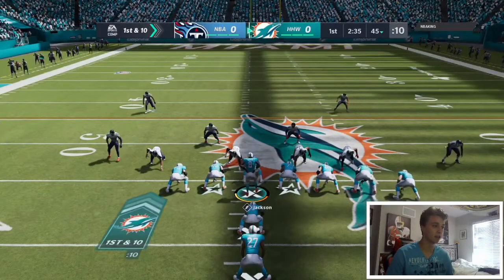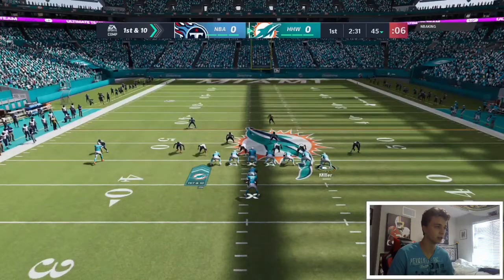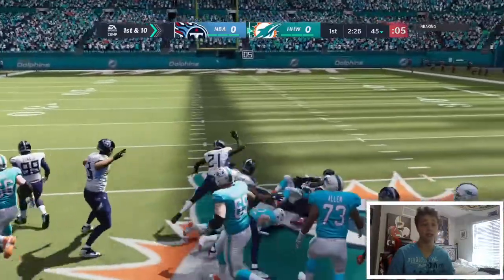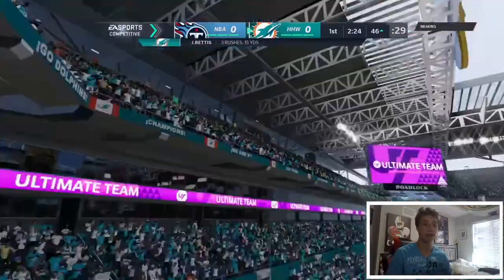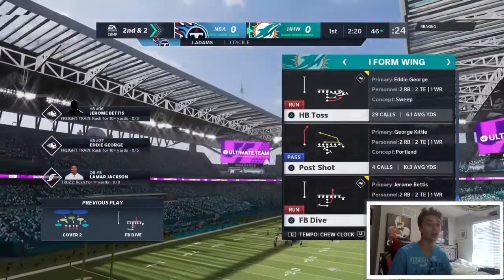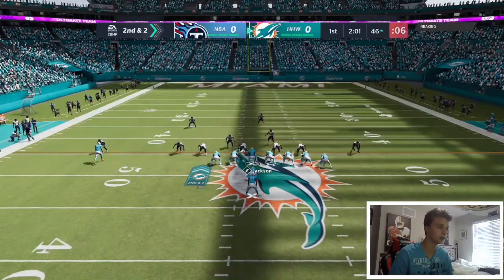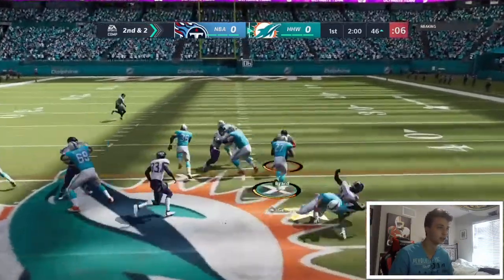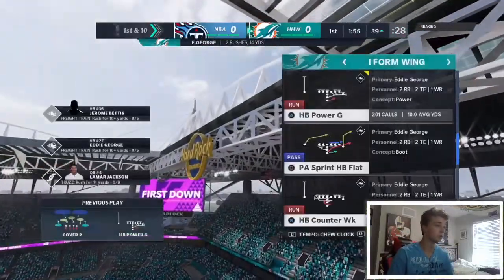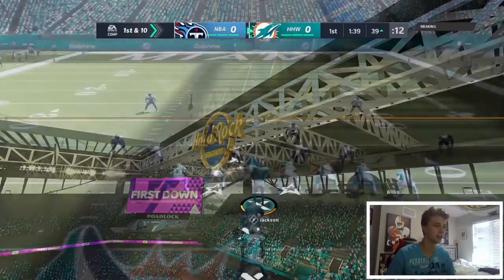Honestly, this backfield — Lamar Jackson, Jerome Bettis, and Eddie George — these two running backs are just absolute bulls. Highly recommend power backs in this offense. I used to think speed was the key, but if you can just pound up the middle for a few yards at a time, like that eight-yard carry, you'll dominate people. Going with the halfback power G up the middle — Eddie George breaking a big tackle, fighting for big yards. Really good blocking and broken tackle there.